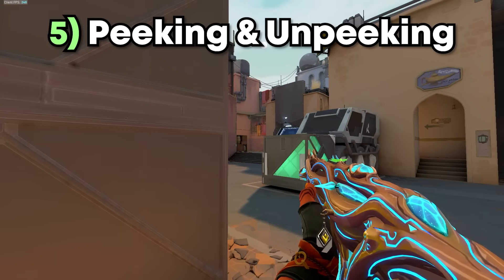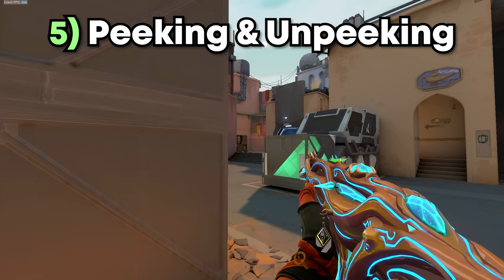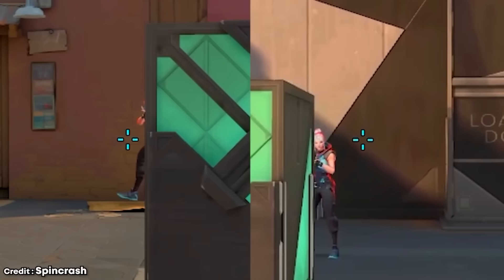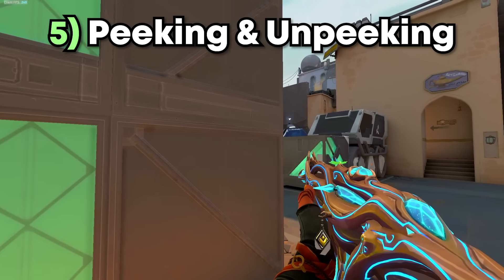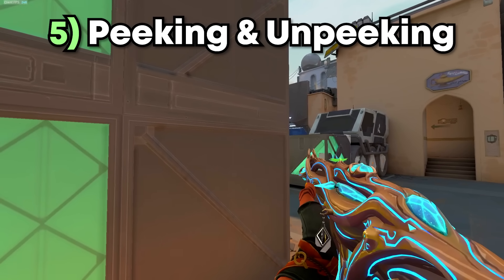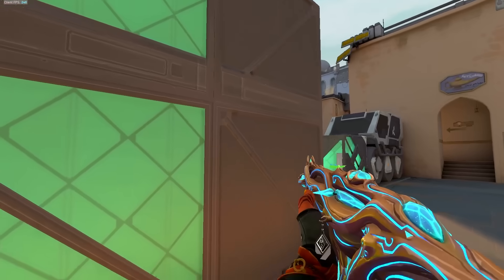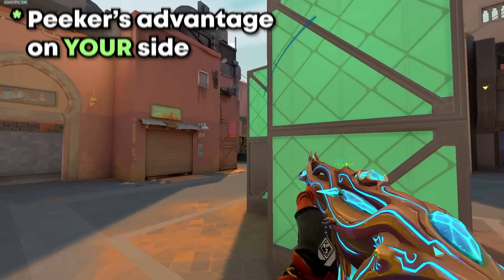Number 5: Peeking and Unpeaking. You should never hold angles static. Every time you play a standard angle, the enemy will swing with their crosshair pre-aimed on your head — giving them an easy kill — and they'll also have peeker's advantage, allowing them to react first. To turn the table in your favor, implement peeking and unpeaking into your gameplay. By peeking and unpeaking, you can catch enemies at the moment they've already cleared you and started clearing the next angle, and you actually gain peeker's advantage, giving you the upper hand in the duel.